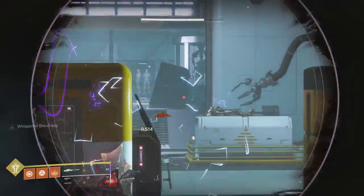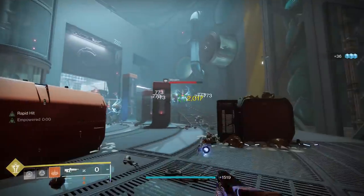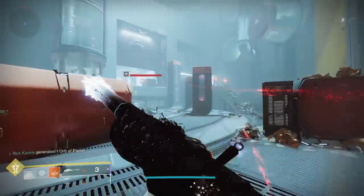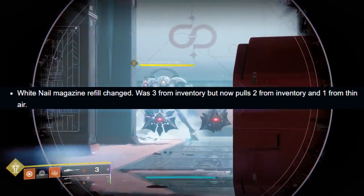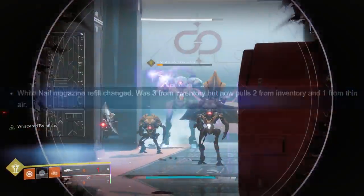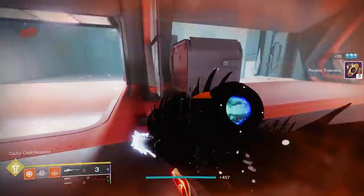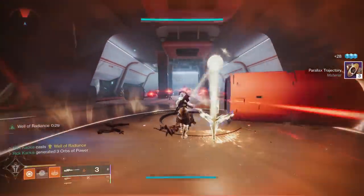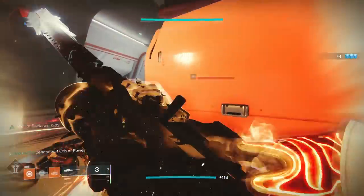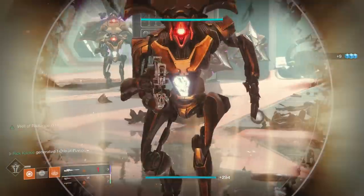They're also changing how the White Nail perk works. Right now, if you land three precision shots, you instantly reload the magazine, but all three rounds come from your actual ammo inventory. But now, only two rounds are going to come from your inventory, and one round is going to appear out of thin air. So right now if you have nine rounds, that's the max you can shoot in a row. But now with nine rounds, you can shoot 12 rounds in a row — that is a huge difference. Essentially you're going to get a 33% increase in the amount of rounds you can shoot with the Whisper of the Worm in a row.